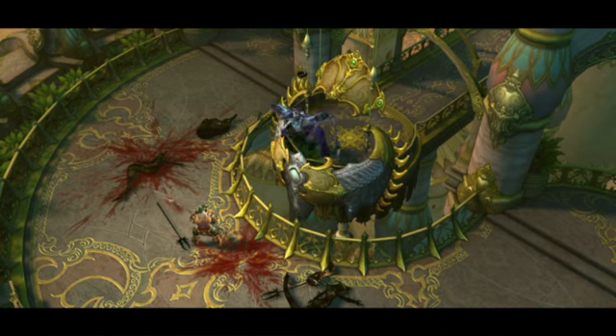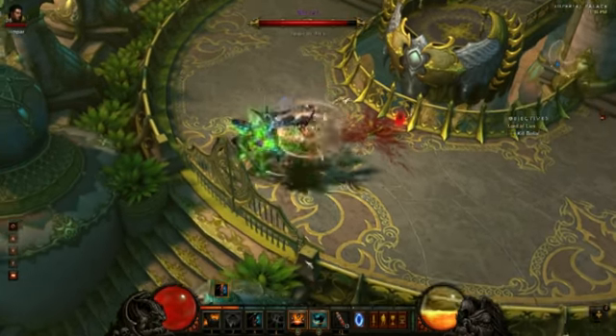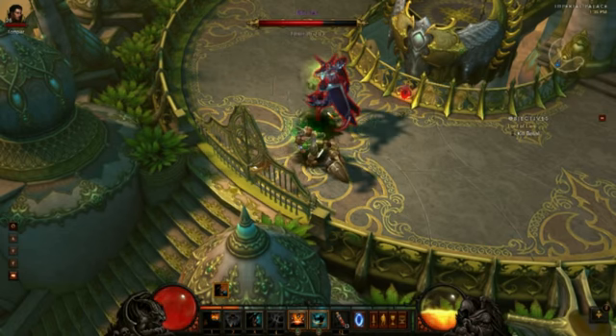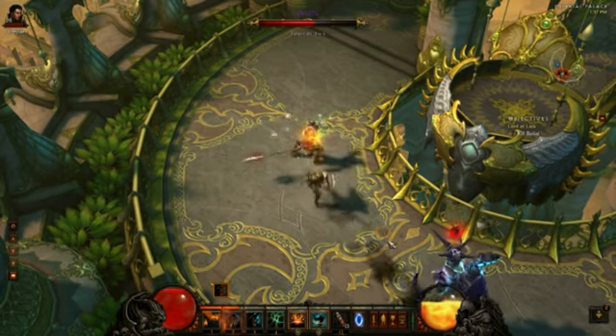This is the second phase, where Belial comes down and fights you directly. There are some monster spawns in this part, so it's worthwhile to keep your AoE skills on. You can also stun him, freeze him, and do all the normal crowd control things to him when he is in the ring.